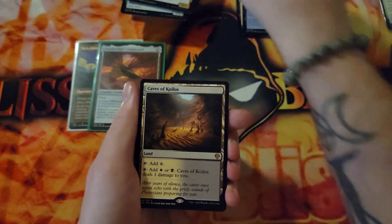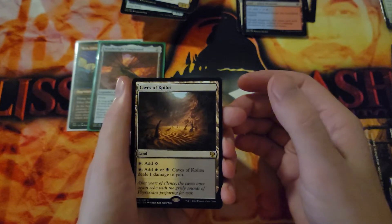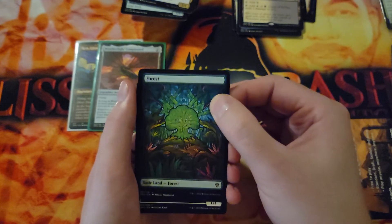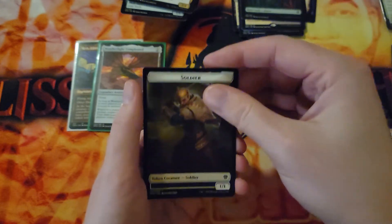And our last card is going to be a rare: Caves of Koilos. I mean, we like real estate. Painlands are nice! We got a forest in the stained glass art and a Soldier Token.